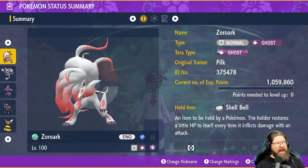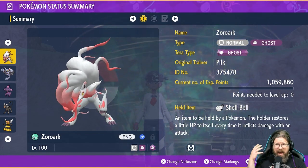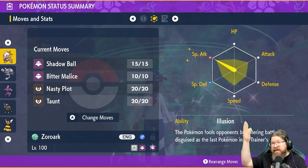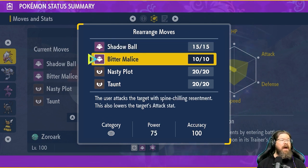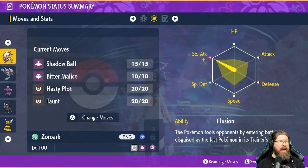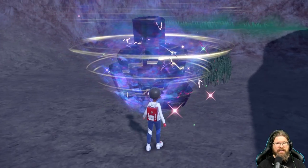A lot of you asked about Hisuian Zoroark — I really love how this build works and the look of this Pokémon. We're using Shell Bell and Ghost Tera. EVs are all in Special Attack — this is not a very defensive build, so we need to be a bit cautious. Moveset-wise: Shadow Ball to lower Special Defense and deal damage, Bitter Malice which is guaranteed to lower the target's Attack, Nasty Plot to increase our Special Attack, and Taunt. I used a Mint for Special Attack up.